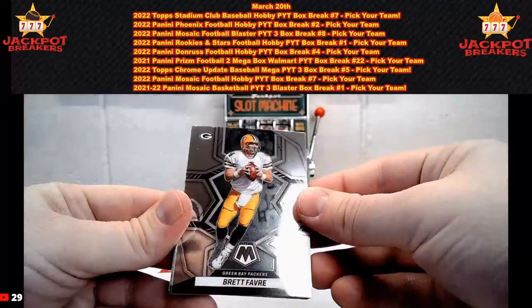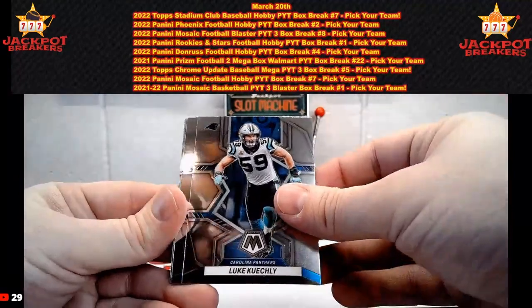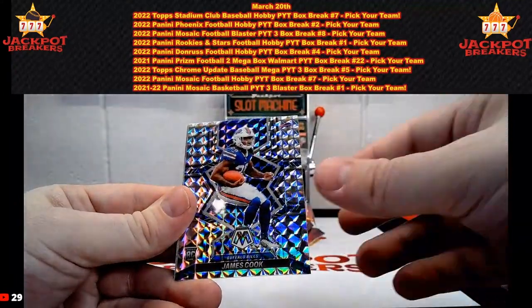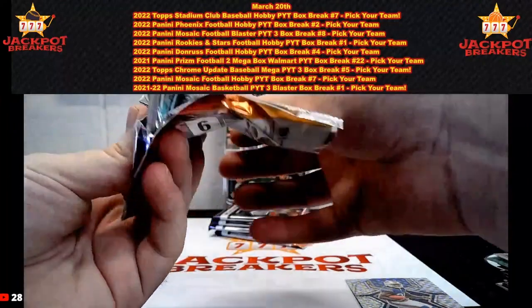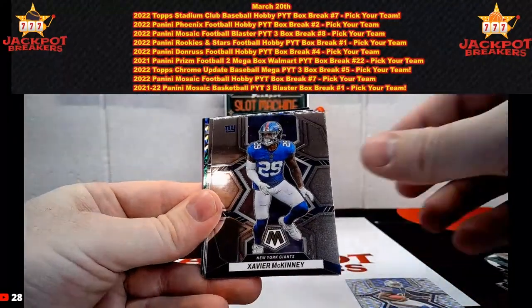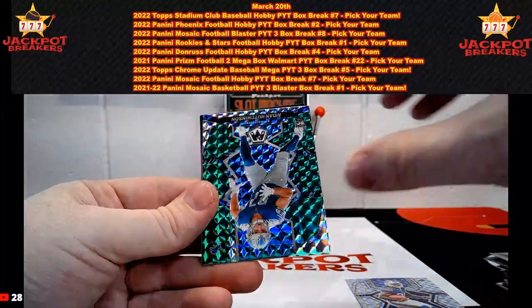There's Brett Favre. Luke Keekly, Damian Harris, AJ Brown, James Cook on the rookie mosaic, Antonio Gibson Will to Win. James Robinson, Xavier McKinney, Antonio Gates, Vaughn Miller, Jermaine Johnson rookie.